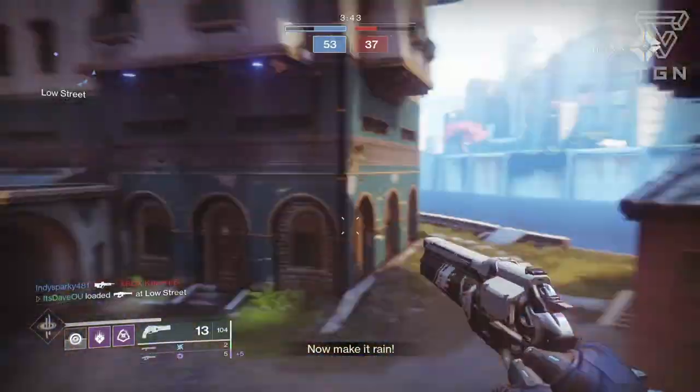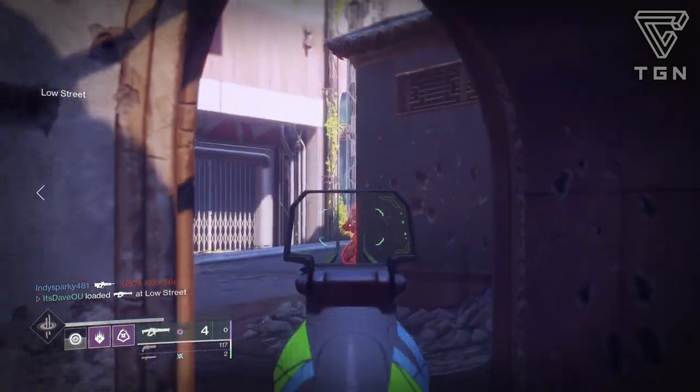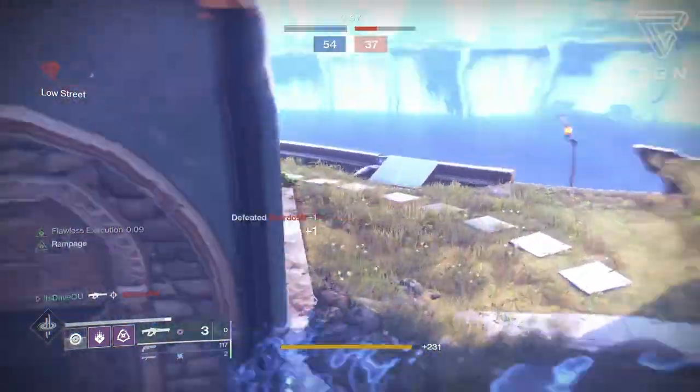What's up guys, welcome back to another Destiny 2 Forsaken video. Today I'll be going over one of the fusion rifles that actually came back as a Forsaken weapon — it is the Crooked Fang-4FR.